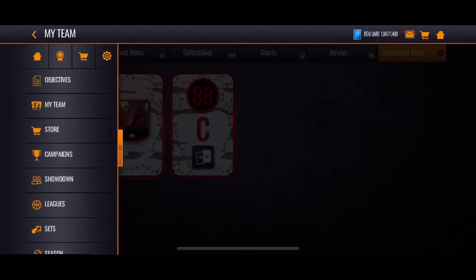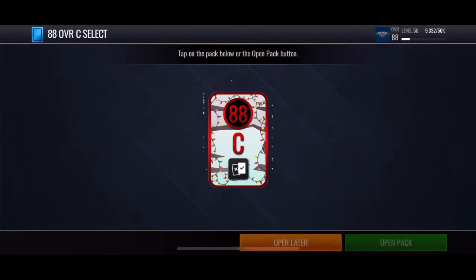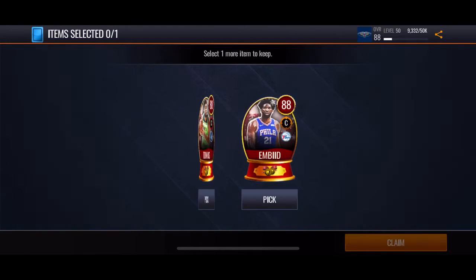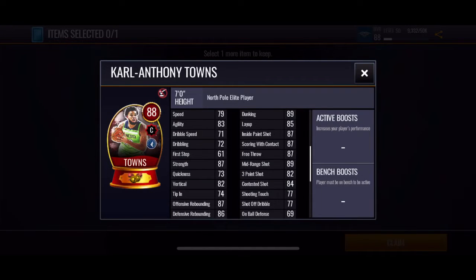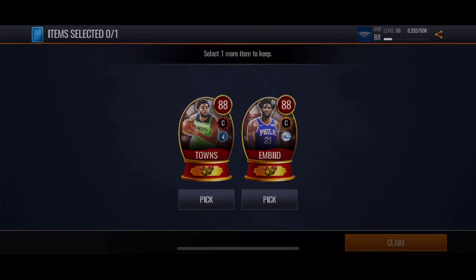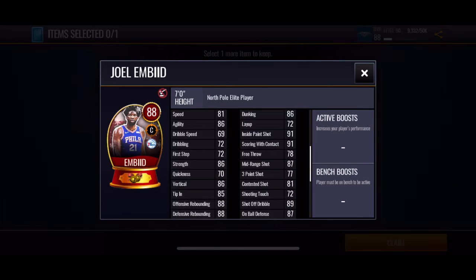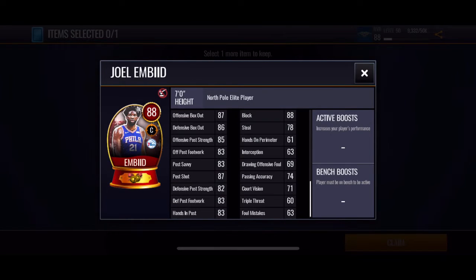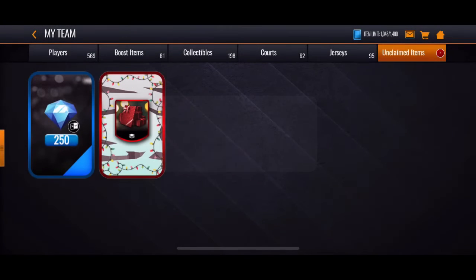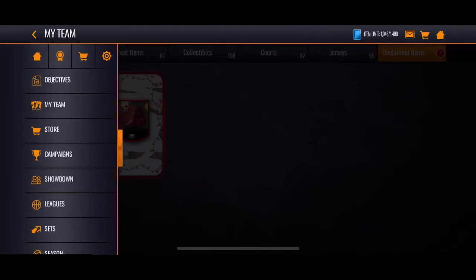Now we got the 250 shard pack, I don't know who to spend that on. We got the 80 overall center select — those are looking like fire cards. I'm taking Carl Anthony Towns, that's the second time it's suggested that.